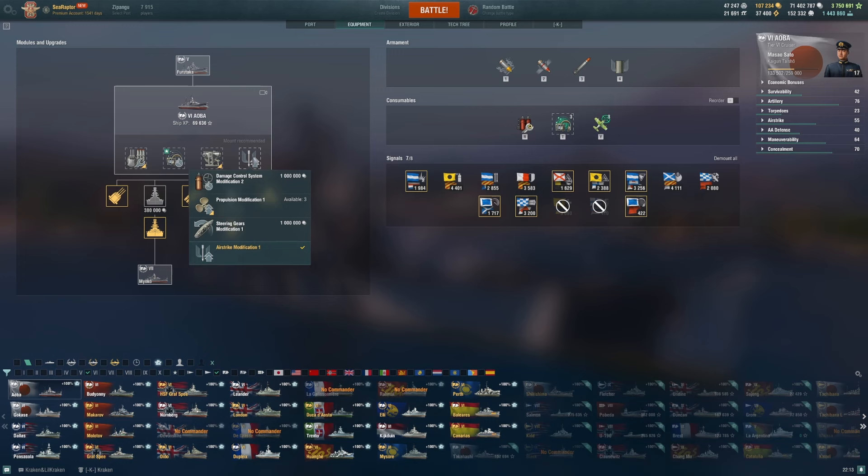In slot four — new at Tier 6 — I have Airstrike Modification 1. I'm not using Steering Gears; the 6.5-second rudder shift is already really good. DCMS would not be my recommendation for a heavy cruiser — you're going to push the repair party button almost anytime you're on fire or flooding. Propulsion Modification is not bad if you want to vary your speed while kiting, but I think Airstrike Modification 1 is the best pick. Submarines at Tier 6 are so common, and you need to be able to punish them as quickly as possible.